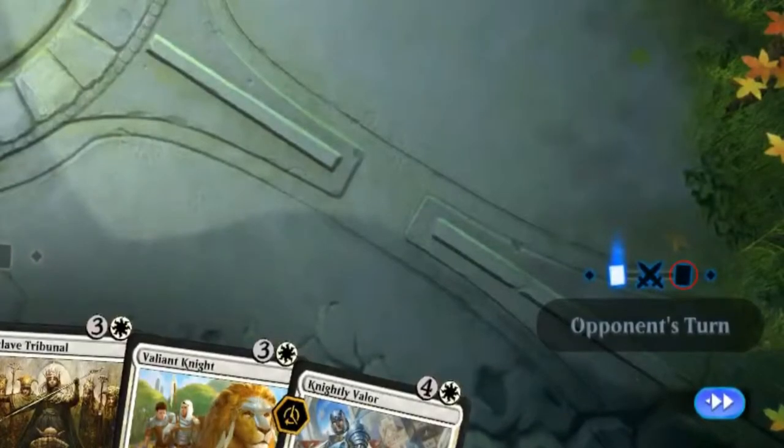After this we enter the second main phase. This one is exactly like the first one. This is also where most players choose to play their creatures unless they have a benefit to the combat phase. The reason for this is that you want to wait as long as possible for the enemy player to waste his mana in the combat phase so that they cannot react to you playing your creatures.